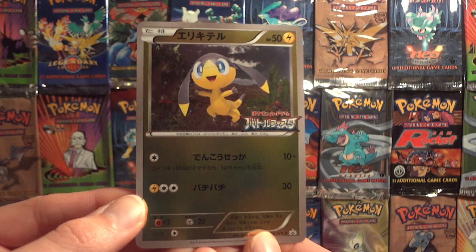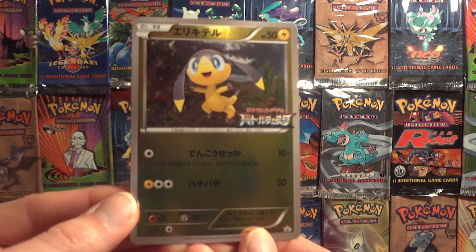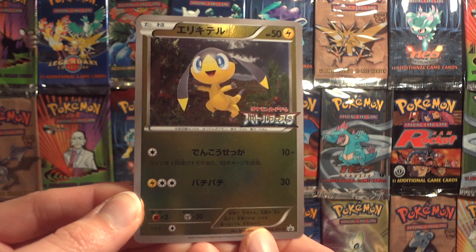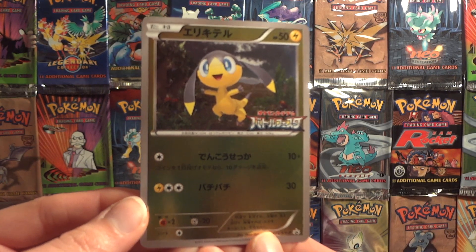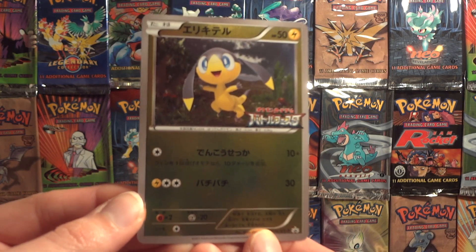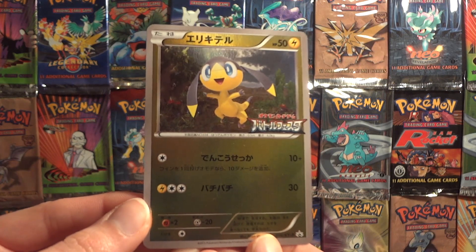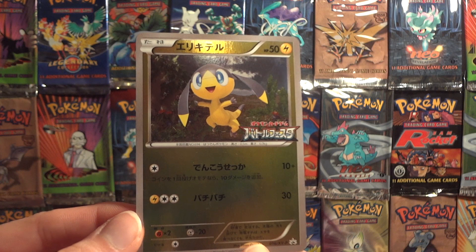This habit of printing Japanese promos into English sets is a great perk to collecting English over Japanese if you have to only choose one. I collect both, but English always takes precedence because it's so much easier — and Japan gets so many promos. It's much more popular there across wider society; they even get promos in their pizza boxes. The Black and White promo set was several hundred cards long over there, while ours was just over a hundred.